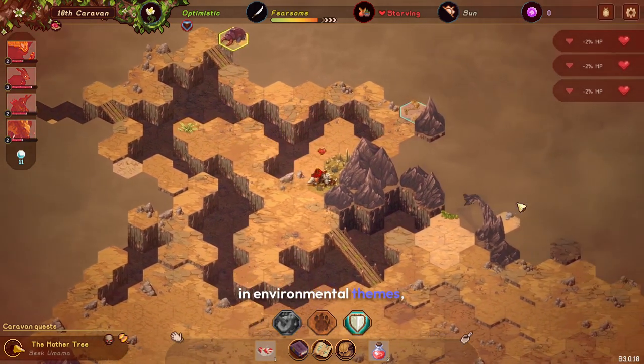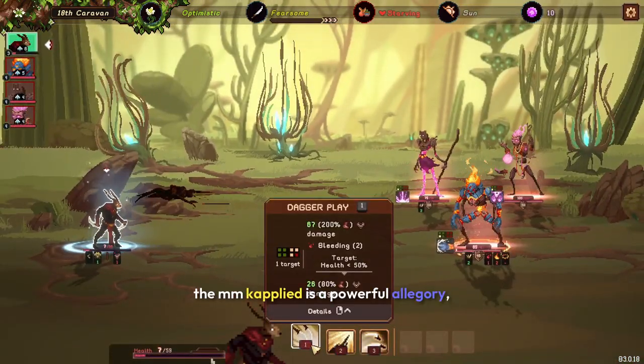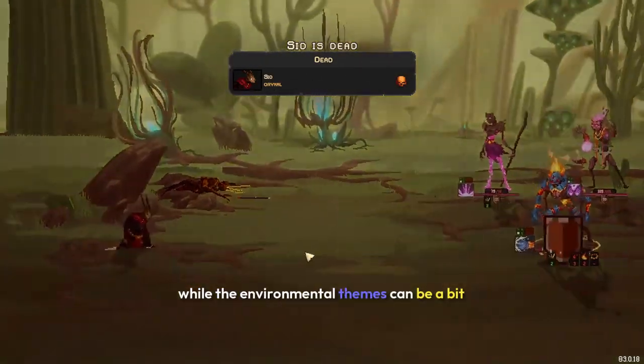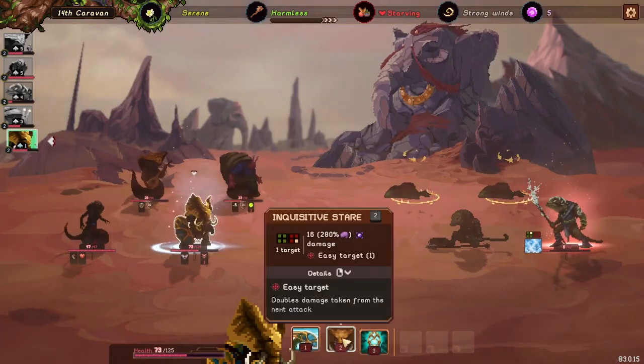The game's narrative is steeped in environmental themes, reflecting the real-world dangers of climate change. The Unca's plight is a powerful allegory, and the game's harsh environments drive home the message effectively. While the environmental themes can be a bit heavy-handed at times, they add a layer of urgency and importance to your journey.